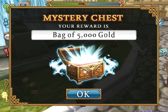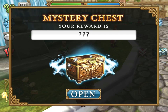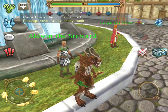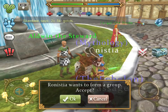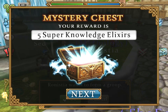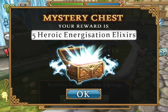The second chest on the other hand is 5k gold, which is pretty bad. And I can just directly open another one. Yes, another 5k gold. Then 5 super knowledge elixirs, around 4k each. And heroic energization elixirs - I have no clue on them, I think around 1.5k. So that's about 5k from that chest.